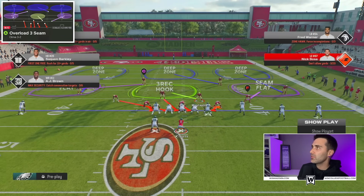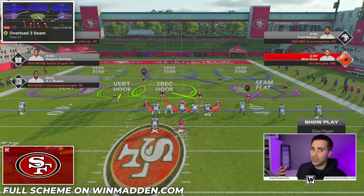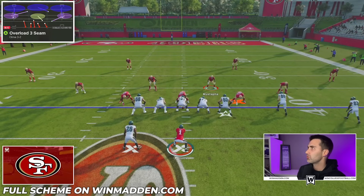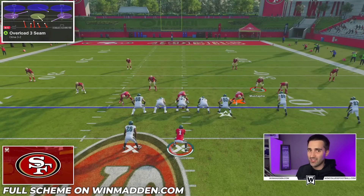From an adjustment standpoint, we're going to zone out or man up that blitzing slot corner on the left — put him into a vert hook, for example. You can shade however you want, like shade down to put hard flats on the field. This guy is always going to be our user. What we're going to do with him is draw the attention of the right guard. When the ball is snapped, run towards him for a second, then drop into coverage. We'll get instant A gap pressure right up the middle — one of the fastest blitzes in the entire game.